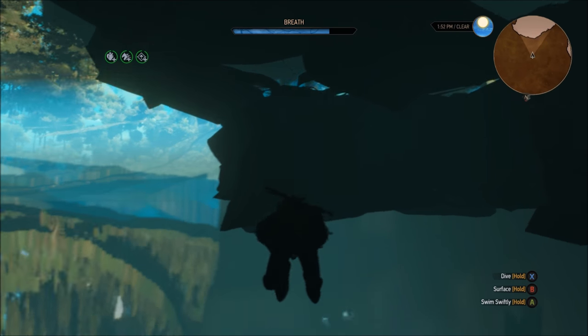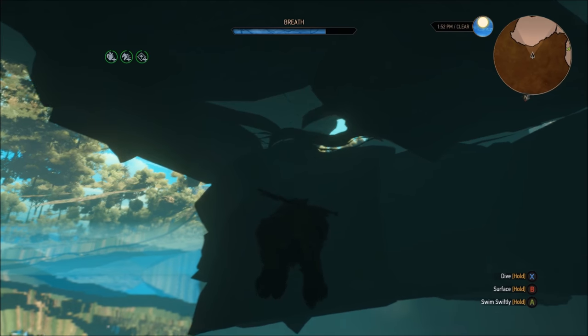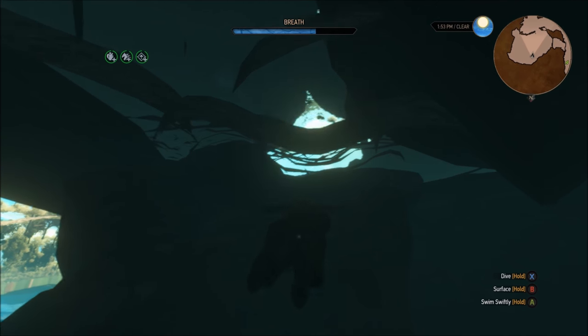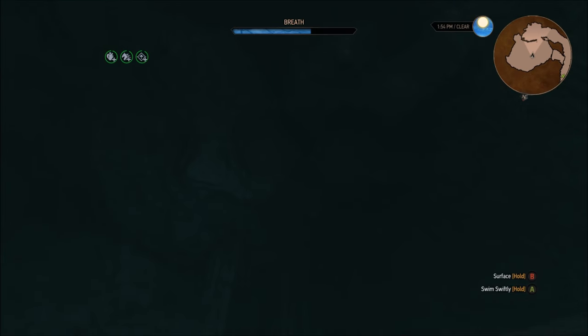As you can see, part of that cave is see-through and that is where we need to go. It is a puddle inside of the cave and all you have to do is surface there and you will have infiltrated the Unseen Elder's Lair.